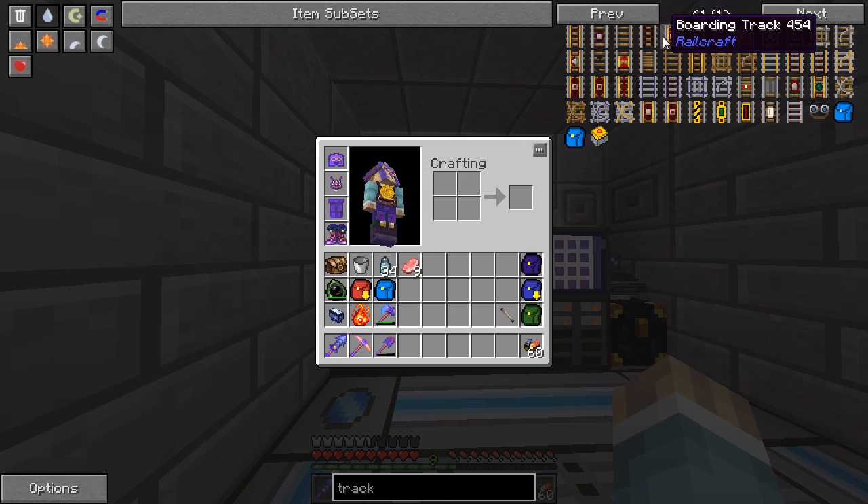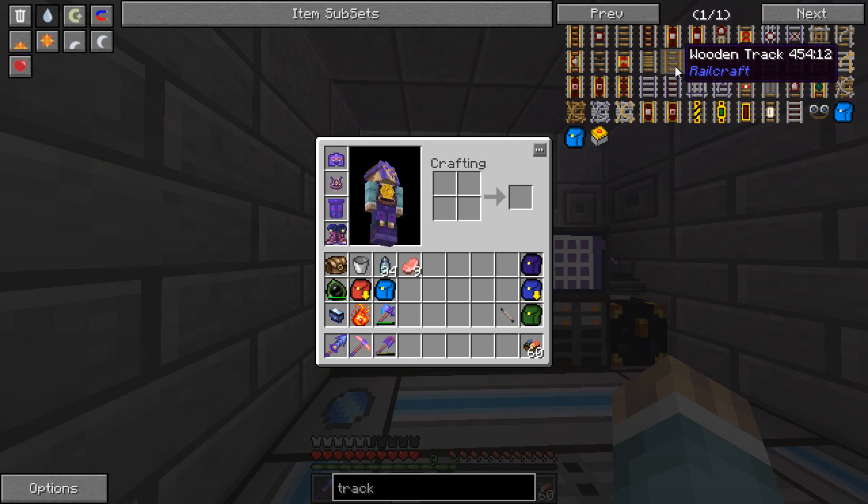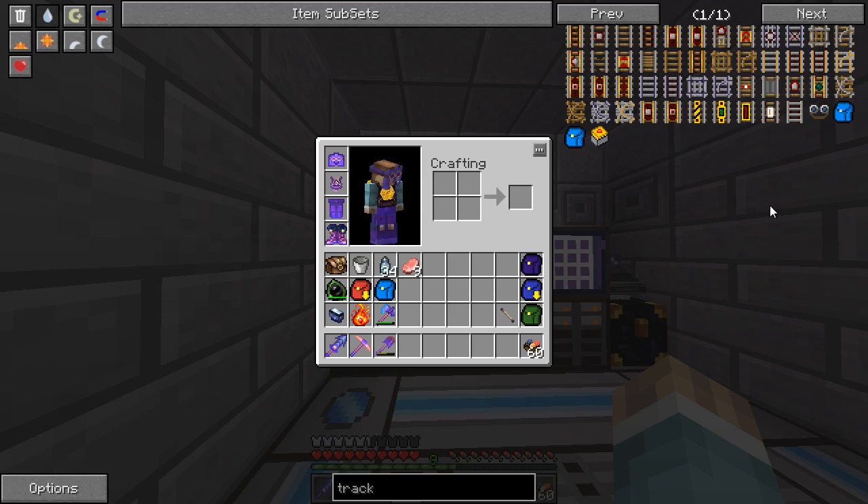But thanks to Railcraft, we have all of the rest of this awesome stuff — it's so fantastic. Railcraft adds three other types of track: wooden track, reinforced track, and high-speed track — HS track. They upped this — more than twice as — excellent. This is really good if you're doing straightaways because you burn so quick. It's ridiculously fast. Seriously, it is.